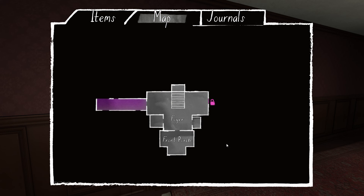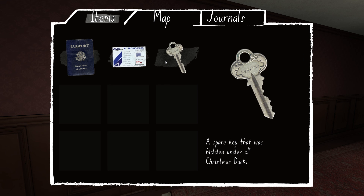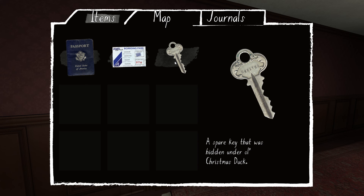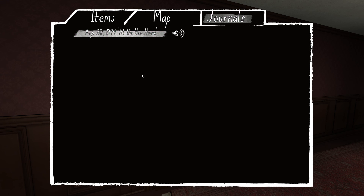I completely forgot there's an inventory. There's a very basic floor plan map of the house that just tells you what rooms exist. There are also items listed — mostly flavor text and reminders of what keys you have to figure out puzzles. Some things like her boarding pass and passport never show up again, they're just flavor. And finally there are all the journal entries you can review.